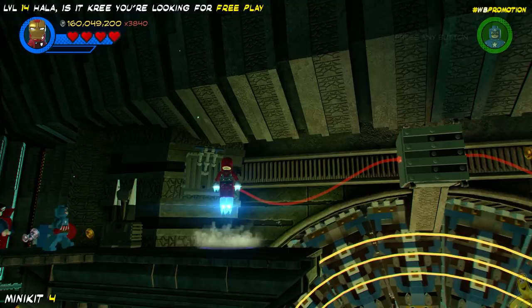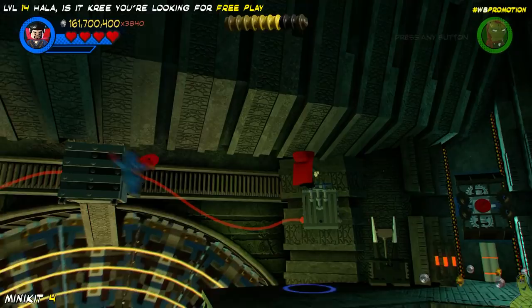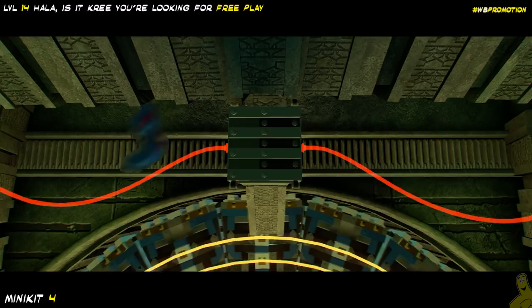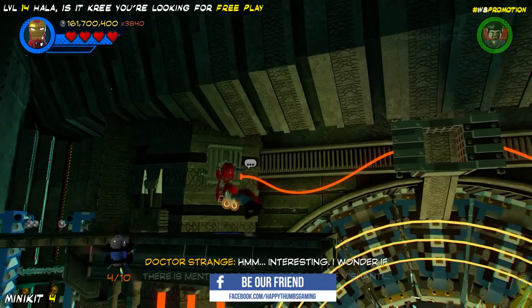Next up, we're going to fly all the way to the top. You might notice this red wire on either side of the spinning tunnel — there is a switch we can jump up onto and pull down. Unfortunately, we have to get both switches pulled at the same time. Luckily for us, once we get a character into place, they should hang out — quite literally. Once they're both flipped, it's going to open the box, and minikit number four is ours. We just need a character with the flying ability to get up there and swoop it up.